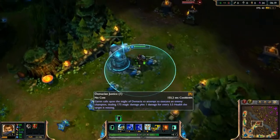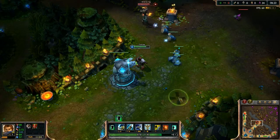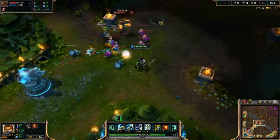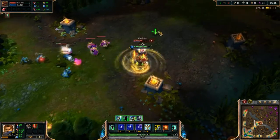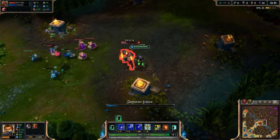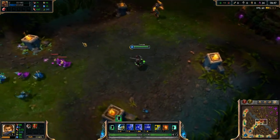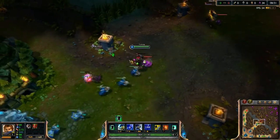Once you get your ultimate, here it is. You call upon the mighty Demacia to execute an enemy. It deals 170 magic damage, plus 1 damage for every 3.5 health the enemy is missing. I'm gonna have Mr. Old Greg demonstrate. Usually your wombo combo goes: throw on your shield, run after them, silence them, spin spin spin, and right before they die you go boom. Usually I like to ignite after this. Your ult deals about 2 million damage — it's basically an insta-kill. I'll show you some wombo combos later.